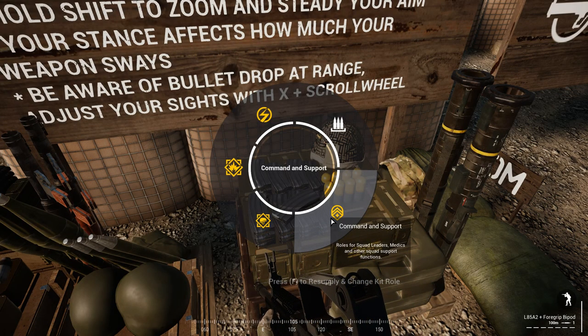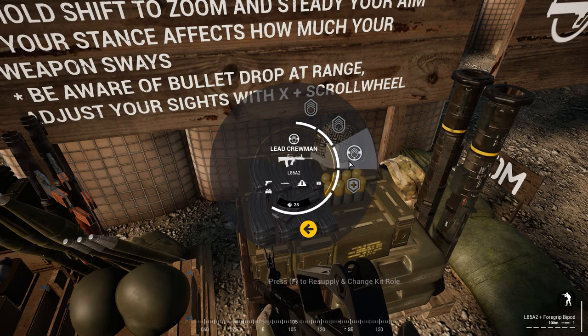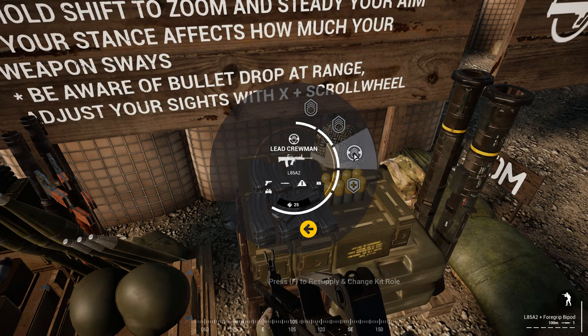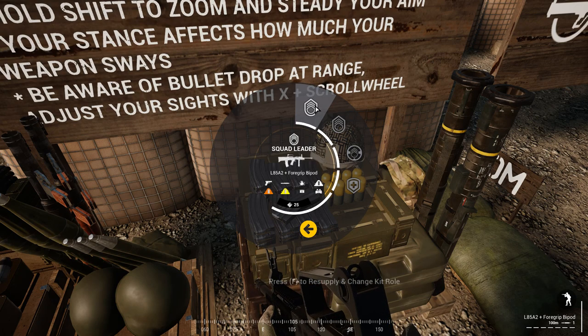Now if you are brand new, you might ask what is a squad leader and what is the squad. These are the different classes you can have inside each of the categories: specialists, fire support, direct combat, and command and support. A squad leader — only one person can pick either squad leader, squad leader with an ACOG scope, or squad leader crewman who drives vehicles. Be wary that each faction has different weapons and different class counts, but all have the same basic feel and loadout. The actual guns just change.